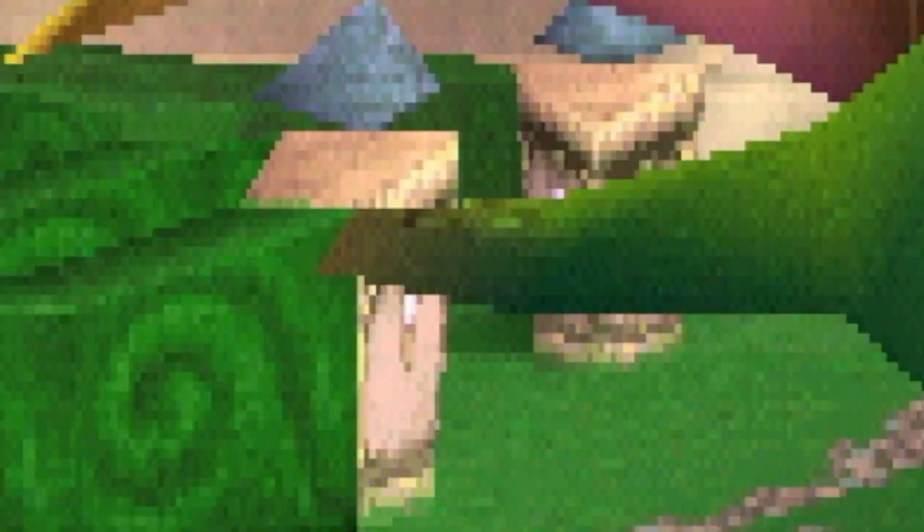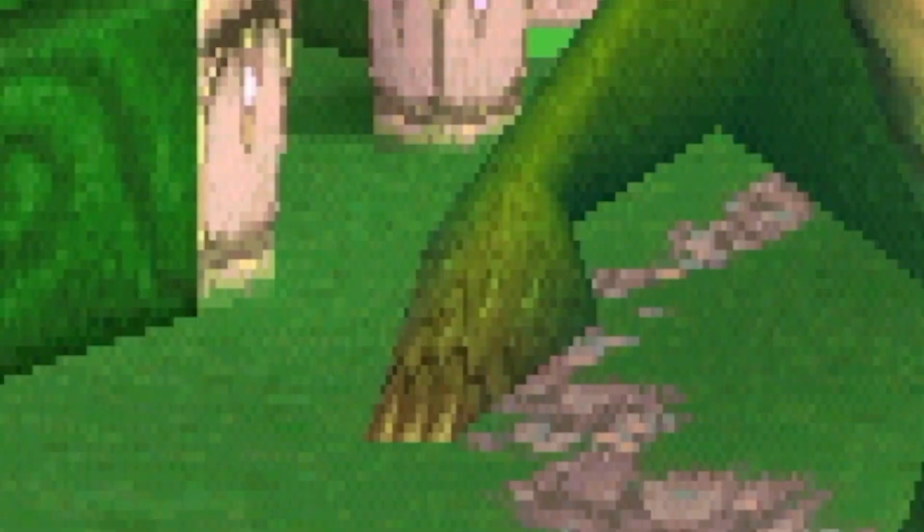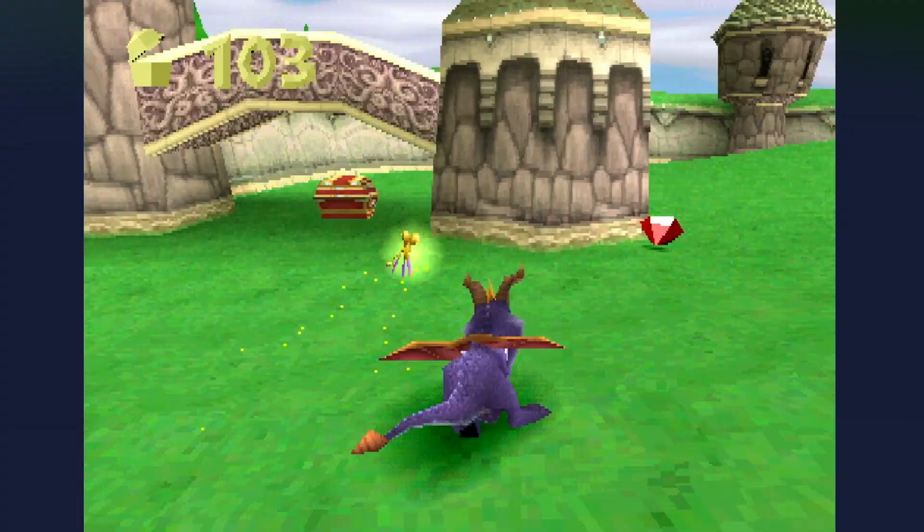Free ten dragons in the Artisan World, then find the balloonist. He'll transport you to the next world. Considering each homeland branches out into four outer levels, in no particular order, let's drop into Stone Hill, which can be described as open lands with shepherds and rams.